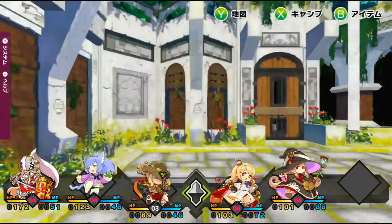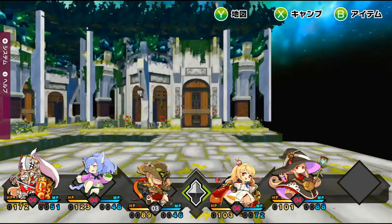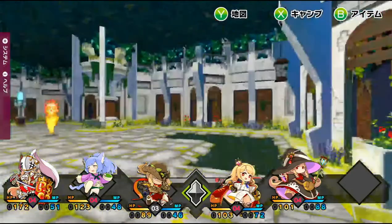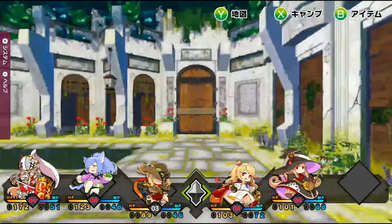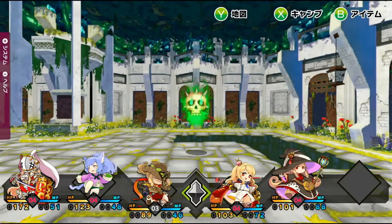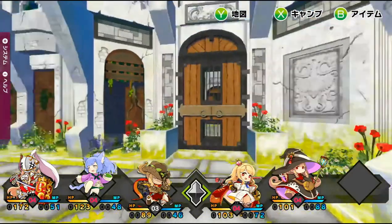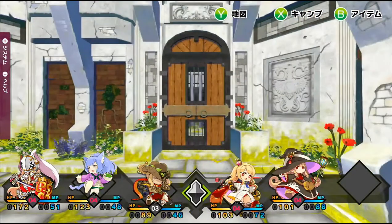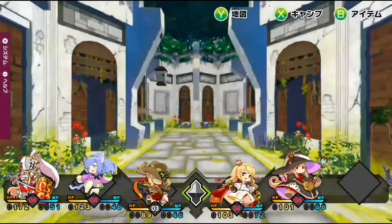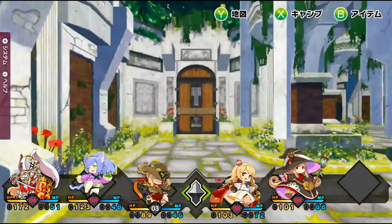I haven't actually gotten that far yet. The movement is the same as Etrian Odyssey — you move around on a grid and you've got the map. You start without the map and once you beat the mid boss of the floor you unlock it. The map is not randomly generated; it seems to be the same every time.